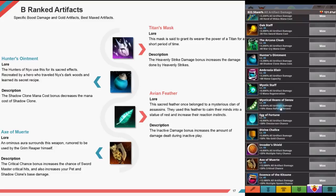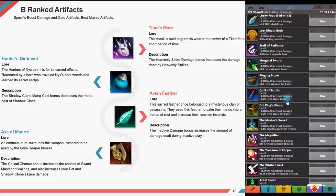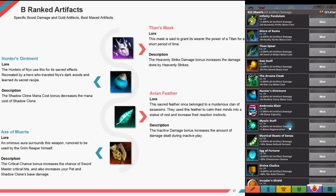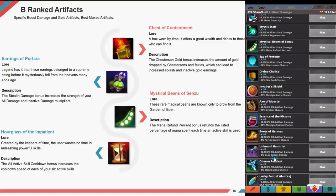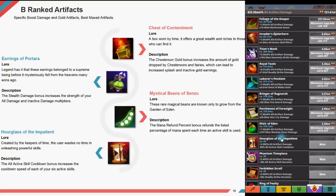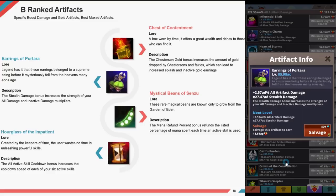Avion Feather — this sacred feather once belonged to a clan of assassins who used it to calm their minds and increase reaction instincts. The inactive damage bonus increases damage dealt during inactive play. Axiom Yeti — an ominous aura surrounds this weapon, rumored to be used by the Grim Reaper. The critical chance bonus increases the chance of sword master critical hits and also increases your pet and shadow clone base damage. Chest of Contentment — a box worn by time offering great wealth to those who can find it. The chest gold bonus increases gold dropped by chests and fairies, leading to increased splash and inactive gold earnings. Rings of Portana — earrings said to have belonged to a supreme being. The stealth damage bonus increases the strength of your all damage and inactive damage multipliers. Mystical Beans of Senzu — rare magical beans from the garden of Eden. The mana refund percentage bonus refunds a listed percentage of mana spent each time an active skill is used.